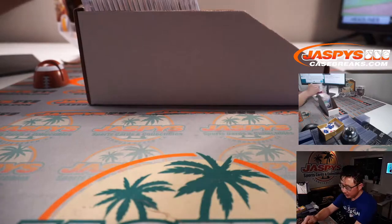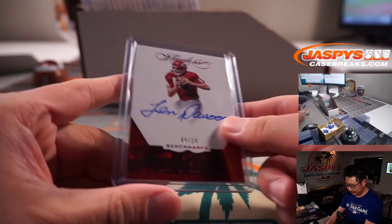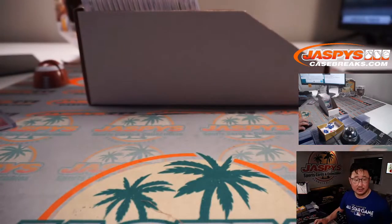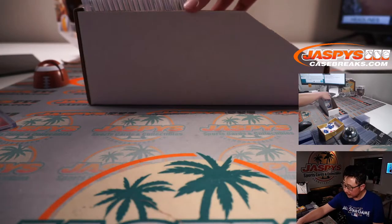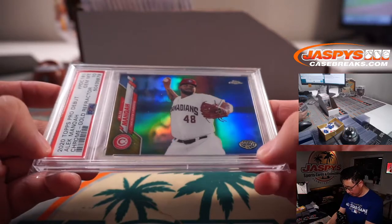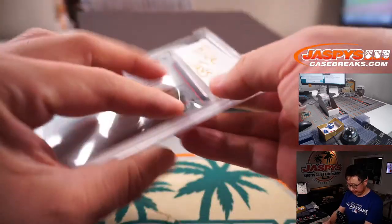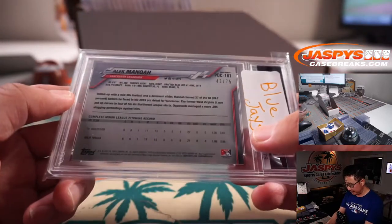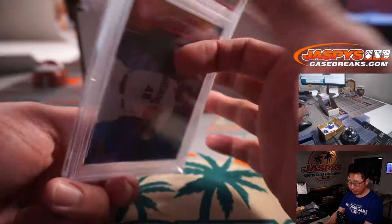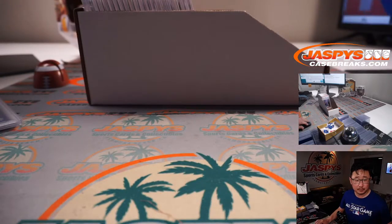First one is a PSA 9 out of 10 — Len Dawson from Flawless. That'll be for Sean O and the Chiefs. Then we have Alec Manoa, pro debut autograph, PSA 10, going to the Blue Jays. He was recently called up — 43 out of 75 for the Blue Birds. That goes to Howard and the Blue Jays.